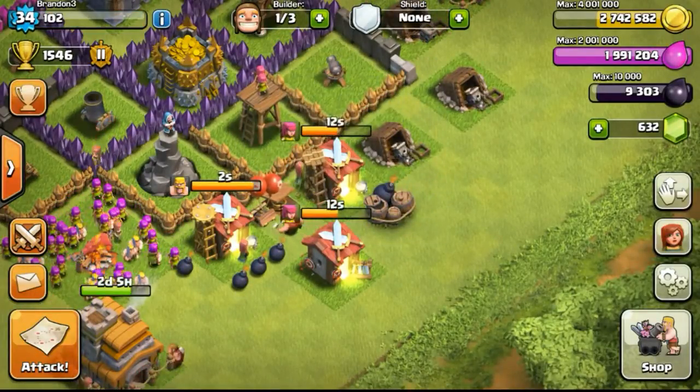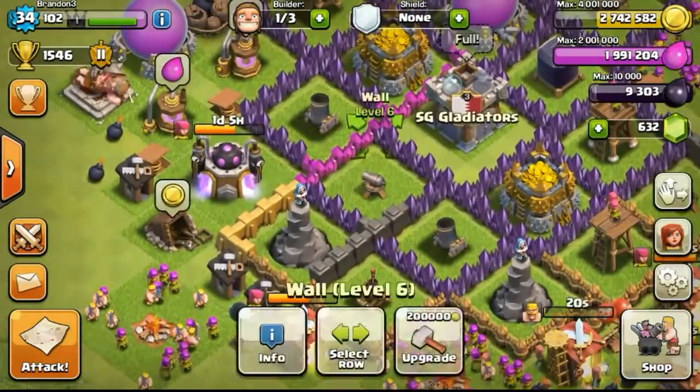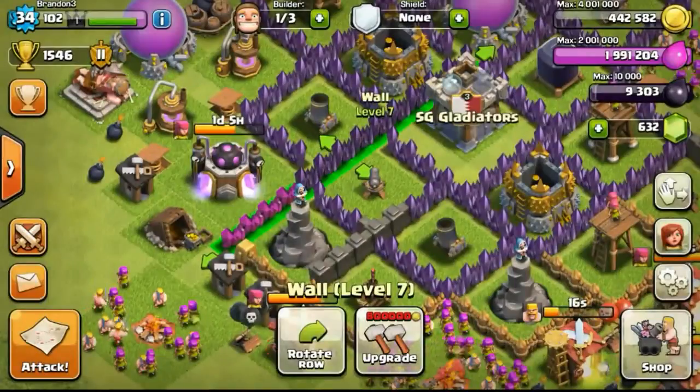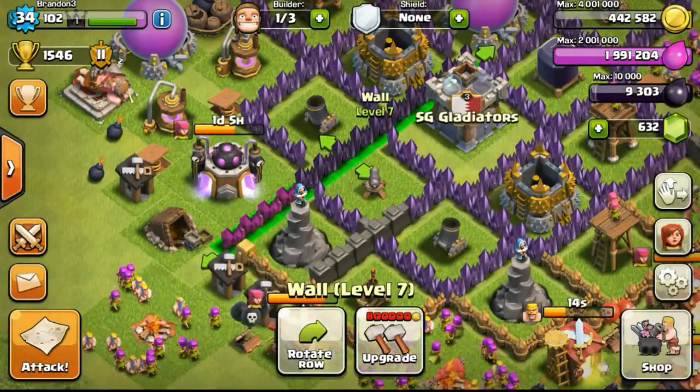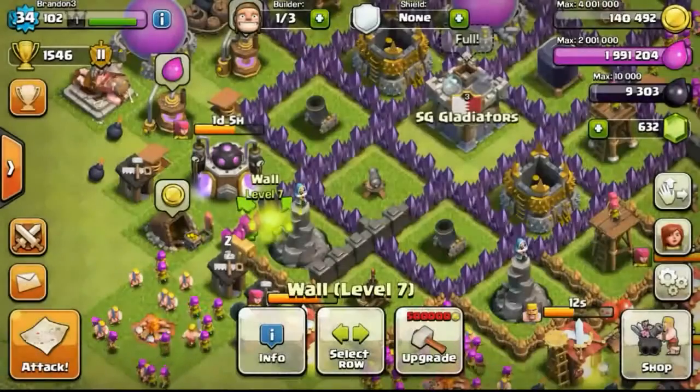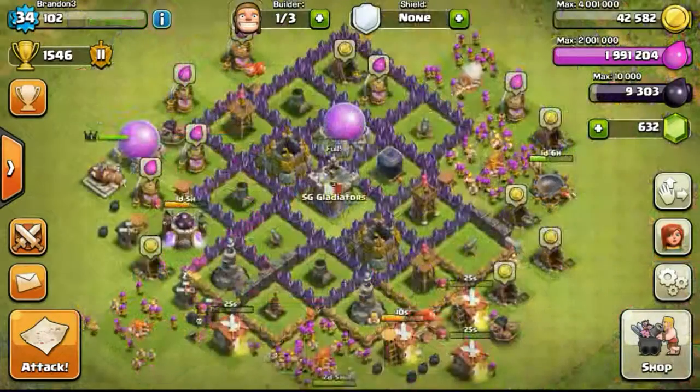So going ahead — the Giant Bomb has already completed its upgrade, getting me to level 34. So with all the gold available that I've gotten, 2.7 million, I have upgraded one whole row of walls. Left with 400,000 gold available, I decided to upgrade just 2 more of the pink walls to level 7. Now left with 42,000 gold available.